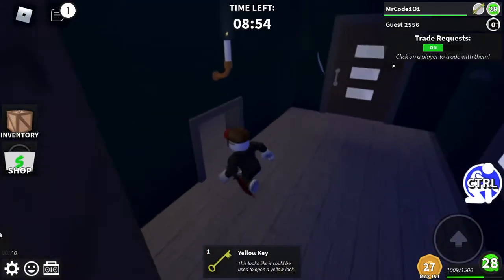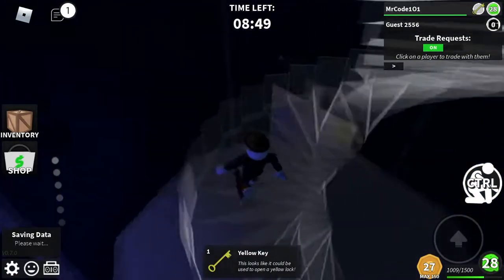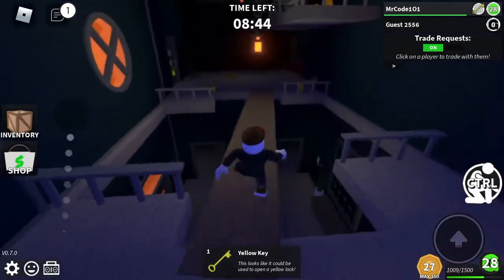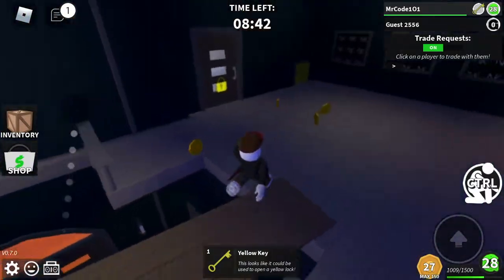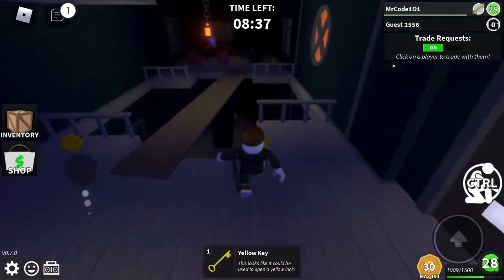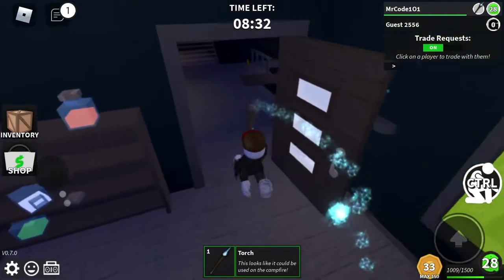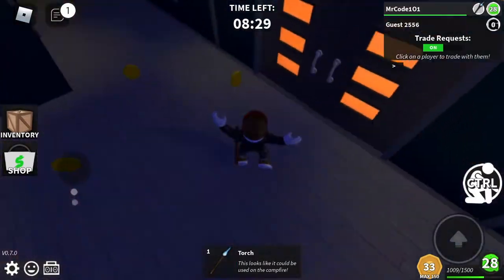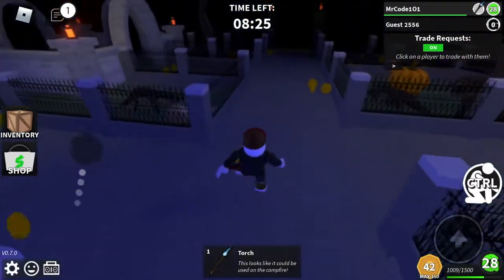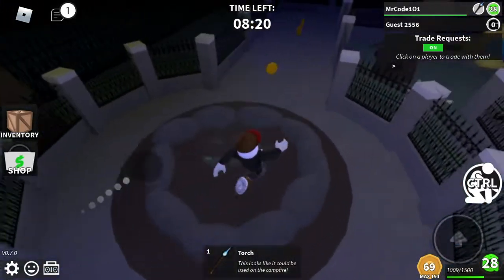Then there's a yellow key. You walk up here with the yellow key, go across here, and unlock that. There's a torch in there, so I'm going to make the guest default. Then you pick up the torch and make your way over to the campfire. Light it with the torch.